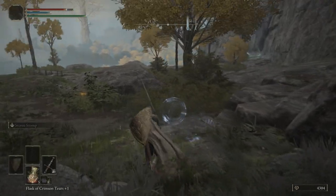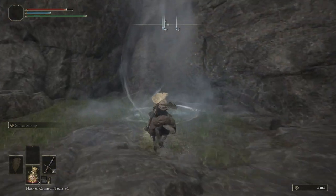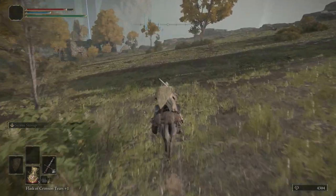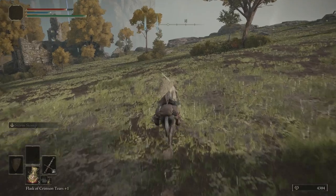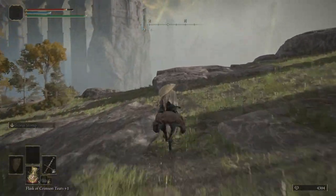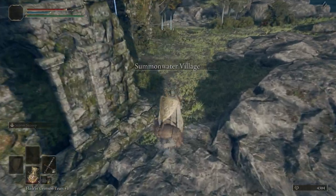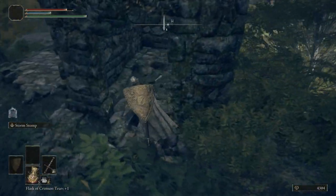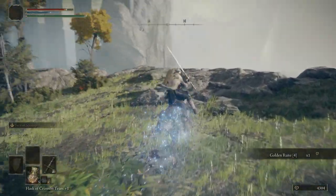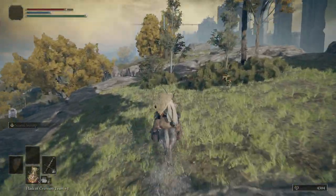We're going to hop on Torrent again, come over to the west, and we're going to use this spirit spring. Then we're going to head northwest until we get to the cliff side here. Follow the cliff side down, and then just around this building we can get ourselves a golden rune 4. Just going to keep following this along here.